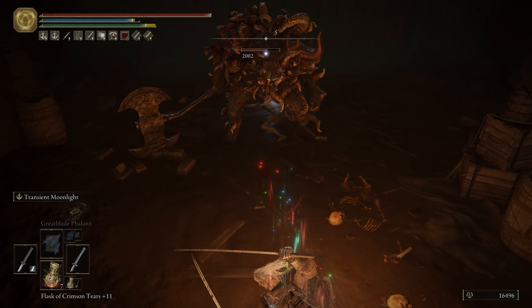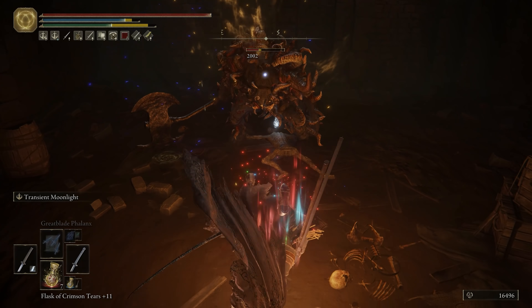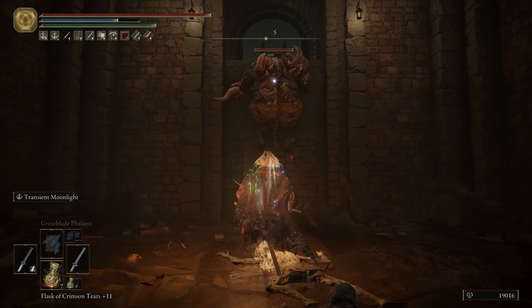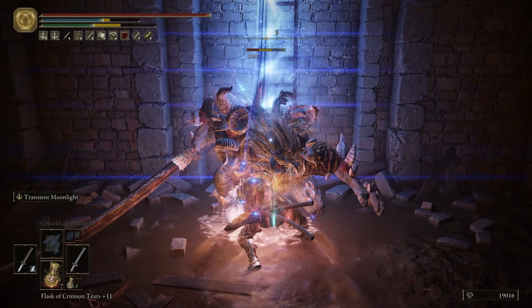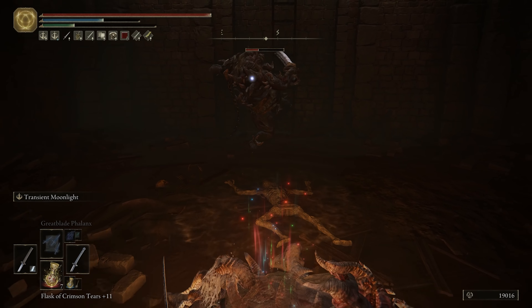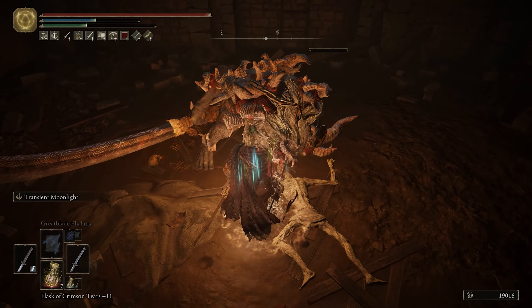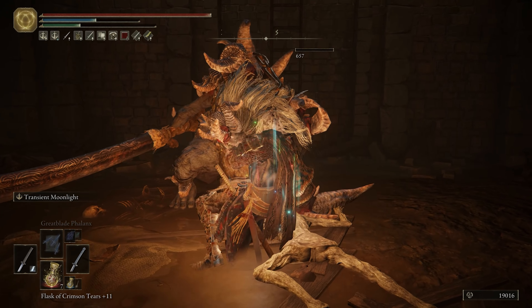Even though we have a staff in this build, we're not going to use it a lot, since we are focusing on the melee part of the build. We do have it in case we need to throw out some ranged attacks, and we also have the option of casting the Great Blade Phalanx.